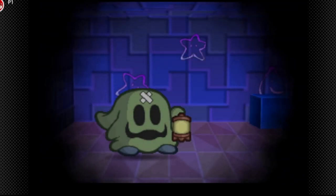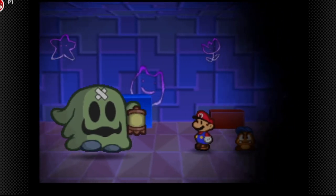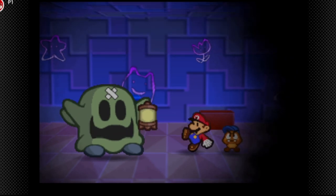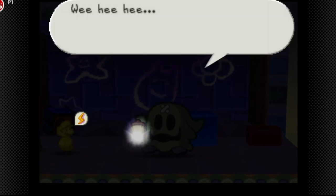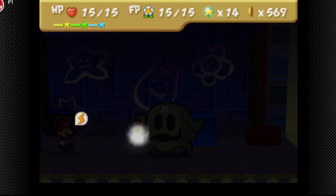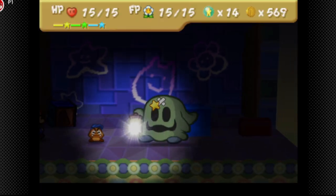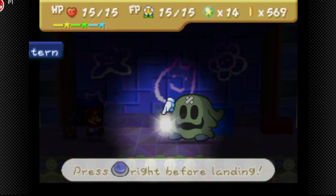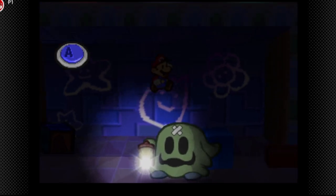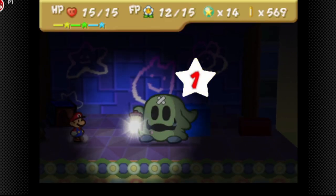The boss is surrounded in darkness — he's the Big Lantern Ghost. He says he hates light and will drag Mario into the darkness with him. My strategy is to attack the lantern with Goombario's power jump, which kind of reveals who he is. Attacking the lantern is the key strategy here.